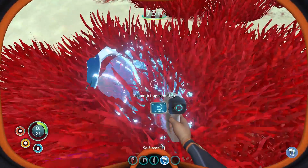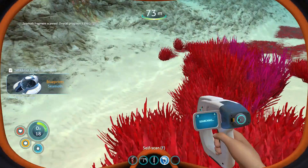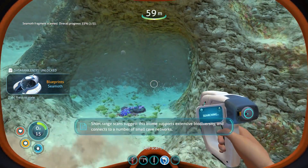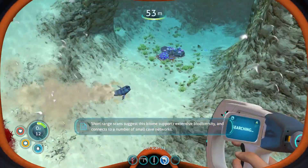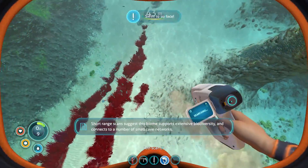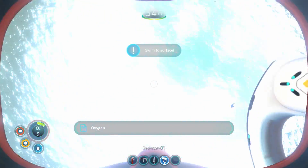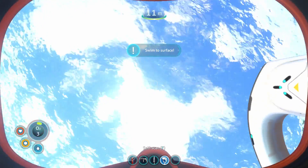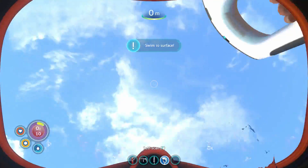Sea moth fragment - oh yes! A sea moth is that water car I was talking about. Okay, that's a sand shark. Swim to the surface - uh oh! We have one part of a sea moth, we need three different parts. We'll have to keep that in mind.